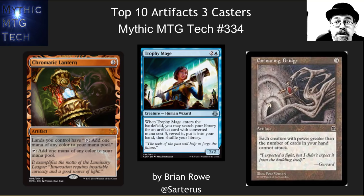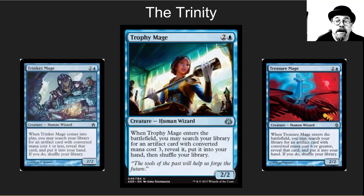Hello, this is Brian Rowe with Mythic MTG Tech number 334, with a little bit of spoiler and a top 10 list for EDH. These are the top 10 three casting cost artifacts for Commander. The reason I'm doing this list today is because of the Trophy Mage — the Trophy Mage now creates this trinity of awesome mages in blue that allow you to search up incredible artifacts.